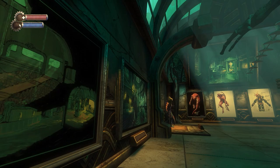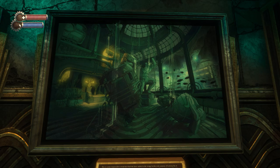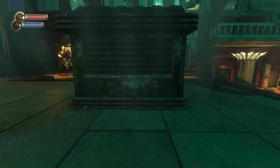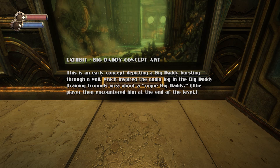Iconic Rapture Concepts — this was the first image that really captured all the visual elements that made Bioshock Bioshock: a large view of the ocean, the aquatic lighting scene, and the elegant art deco design elements. Without this image, Bioshock would have been a radically different beast. That's the origin of the game's visual design — probably the most important piece of concept art here. Early concept art depicting a Big Daddy bursting through a wall inspired the audio log in the Big Daddy training grounds about a rogue Big Daddy the player encountered at the end of the level.